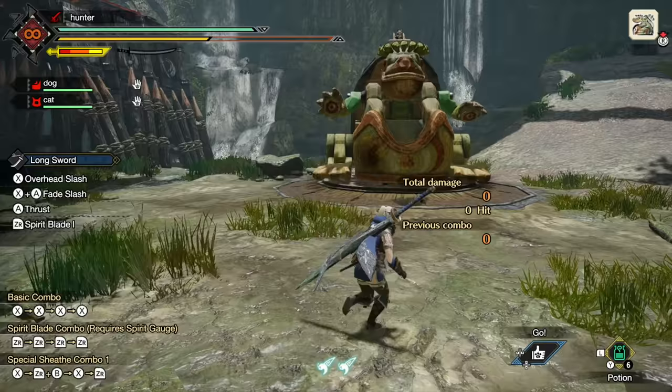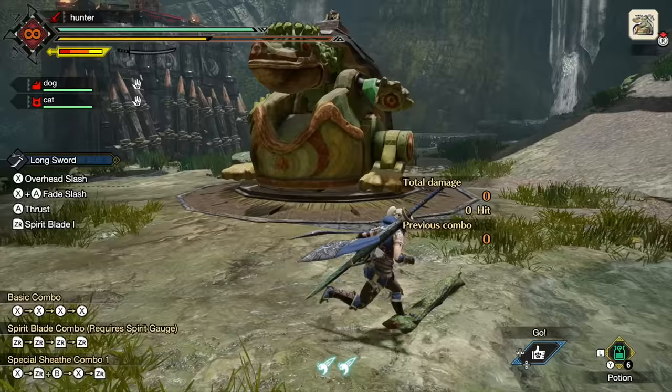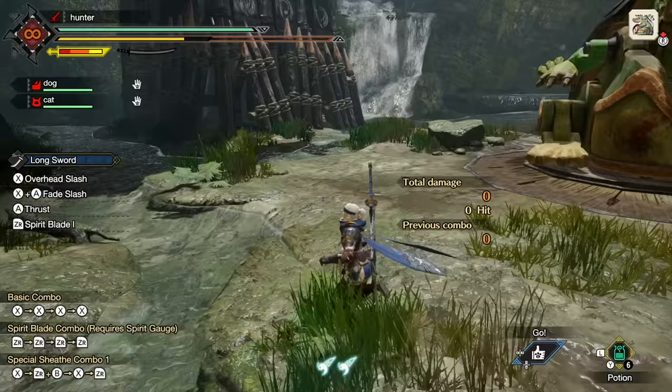Below health is the stamina gauge. If you just walk around, it's not being depleted. But hold R and run, and you'll notice stamina starts to deplete. It's very important to keep in mind because you're going to want to be running around by default — there are not many monsters in this game where you can casually walk around them. They're going to be actively trying to attack you. So get used to running and keeping track of your stamina.